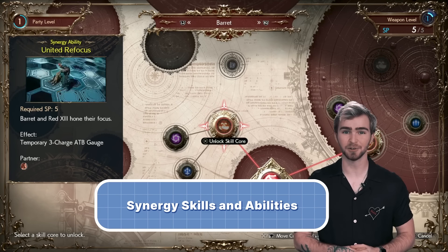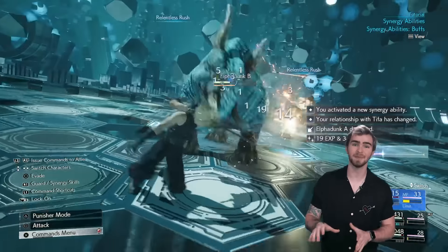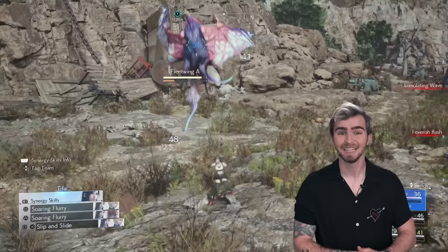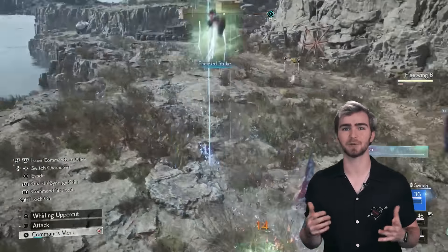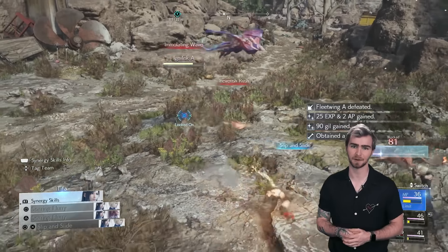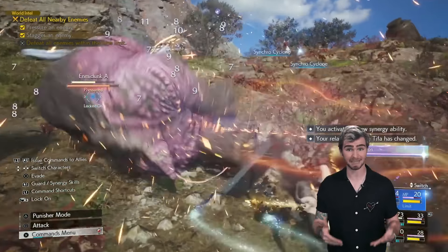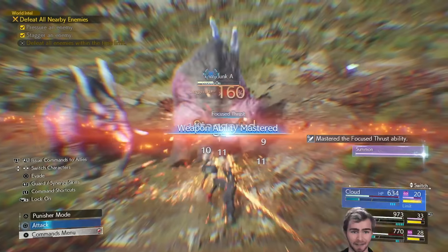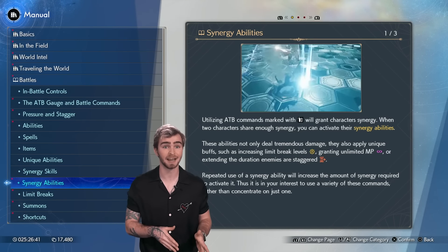Folios are also where you can unlock new synergy skills and abilities, which are another new mechanic in Rebirth. This new synergy system allows your party members to team up in flashy and dynamic ways mid-combat, depending on the type of synergy used. Synergy skills can be used for free as individual moves by holding block and then pressing the corresponding face button. Synergy abilities require your characters to have built up some synergy charges by using normal abilities first. Then once both characters have enough charges, they can unleash a devastating team-up attack that not only deals massive damage, but also provides those characters with a unique bonus that can drastically change how you fight. These bonuses could raise your ATB segments from 2 to 3, grant infinite MP for a limited amount of time, and more.